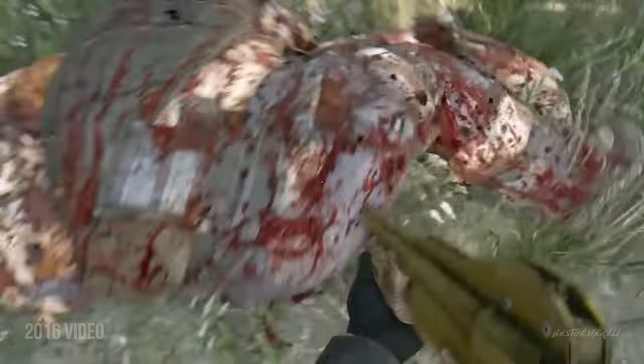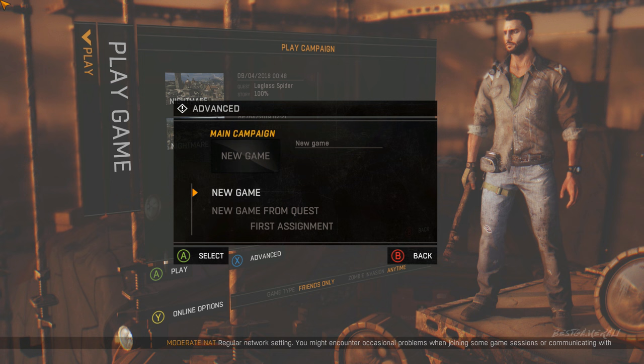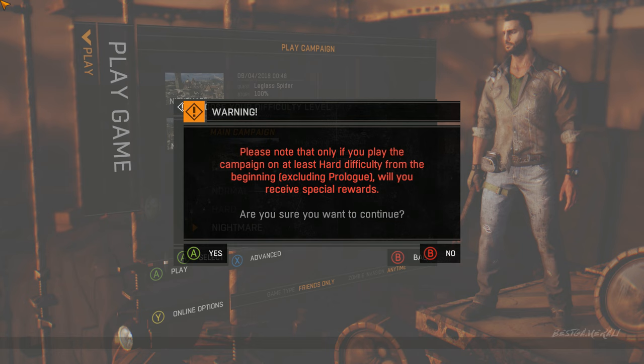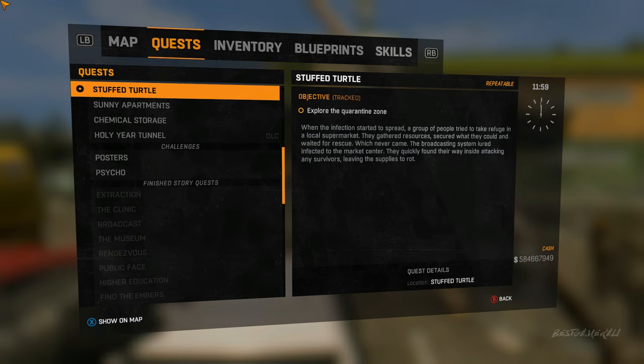So this is how the glitch is done. The first thing you are going to do is create a new save with the mission Pact with Rais. As soon as you create this save, you are going to level up yourself, and the best way to do that is to go to the quarantine zone, which will be Stuffed Turtle in this case.